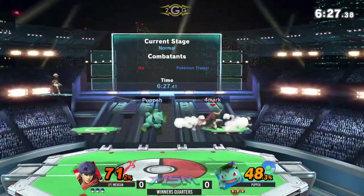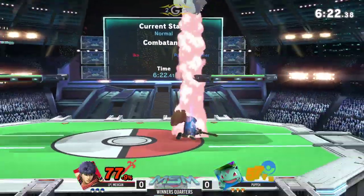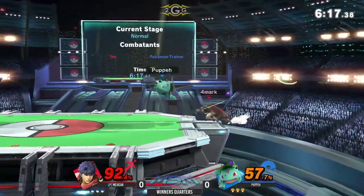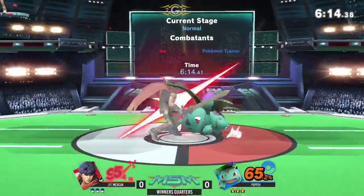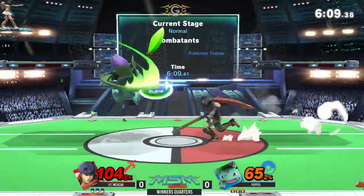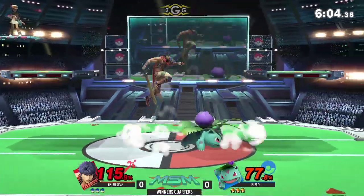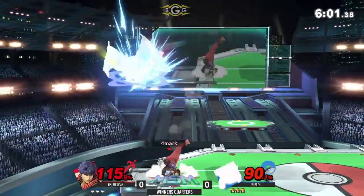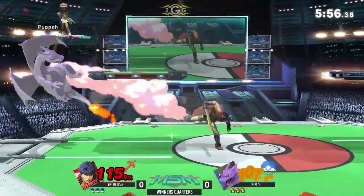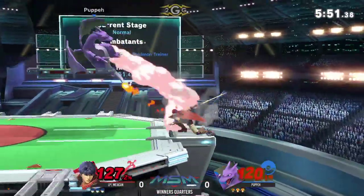Down throw into the up-air — okay, so Mexican is managing to get some damage in here. Down throw into the up-B, but it's not going to connect. Good DI from Mexican to get out of it. Jab is going to force Puppy onto the ledge, but some razor leaf fights his way back to center. Looks for a back-air but doesn't go for the backfill — he's going to try to put Puppy on the ledge.